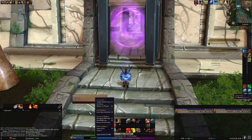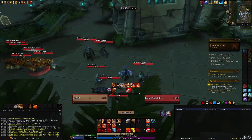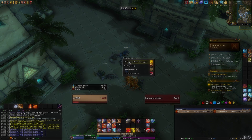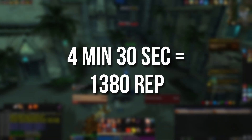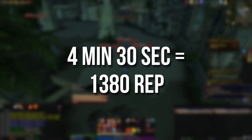Make sure to set the difficulty to Normal and once you're inside just run through and kill all the mobs and bosses inside of the instance. I was able to complete this run on my warrior in 4 minutes 30 seconds and I got 1380 rep.